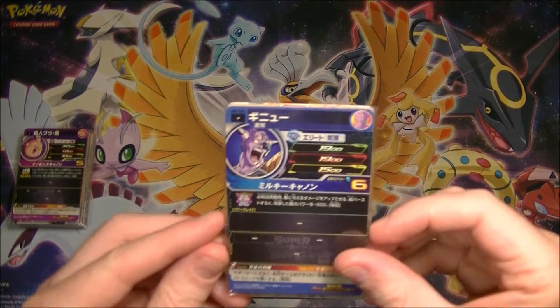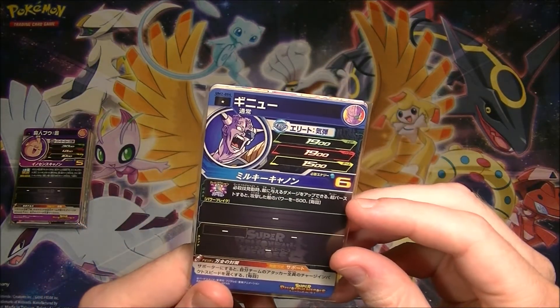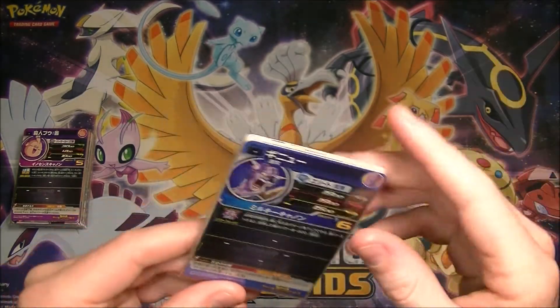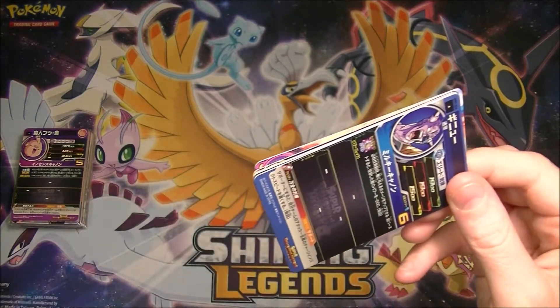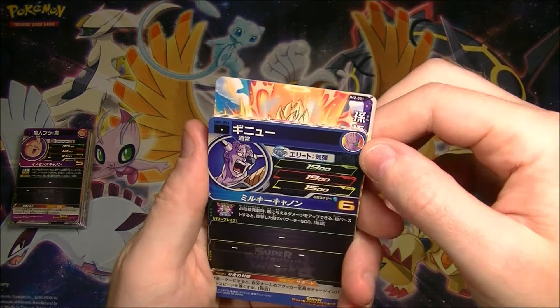The problem with these, as always, is that there is information on the back of the card as well as the front, which tells you how good the card is. So it's kind of hard to do a nice mystery reveal, but we'll see how we go. I don't know which card is going to be the good one, but anyway, let's have a look.